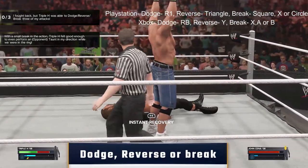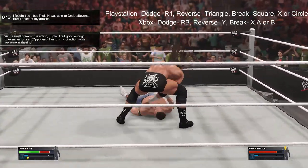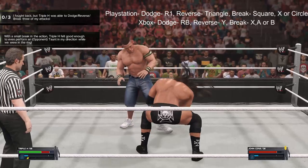The fifth objective: you have to dodge, reverse, or break Cena's moves three times. It's easier when you are both standing next to each other — just press the dodge button three times quickly.